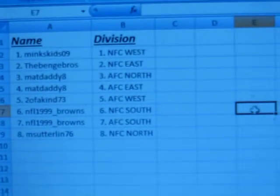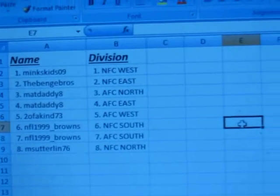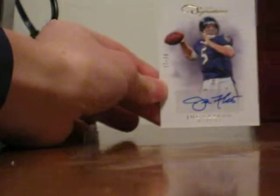Let's see how's that — we got the AFC North. Let's check out the AFC North. AFC North is going to Matt Daddy. So Matt Daddy, Joe Flacco 17 out of 20 autograph is headed your way. 2012, the year they won the Super Bowl, so there you go.